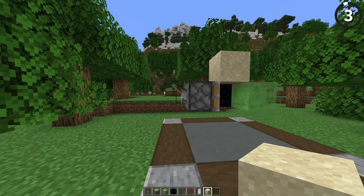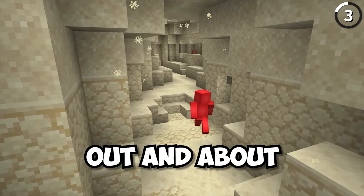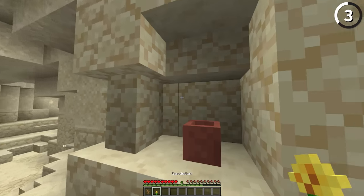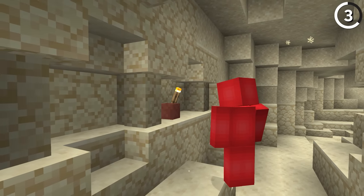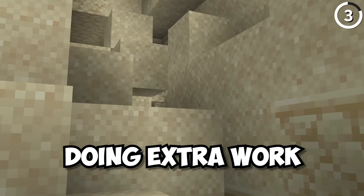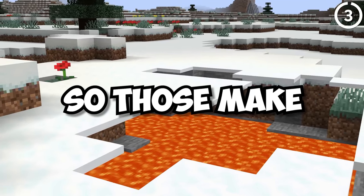While it makes sense to have floating sand and gravel when using a machine to suppress updates, when you see these out in the world, it makes a little less sense. The whole reason these blocks give off particles when you're underneath them is because when Mojang was made aware of the bug that generated these blocks in midair, they decided it was easier to make it a feature and call it a cave-in. But they didn't add particles when snow layers do this, so those make even less sense.